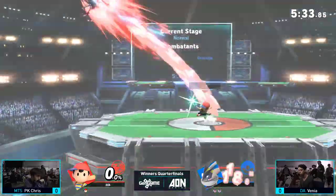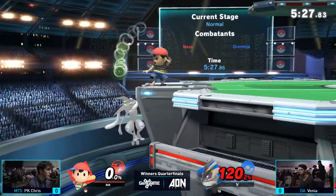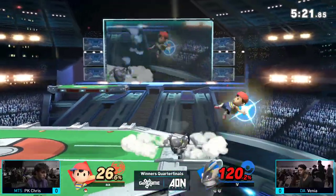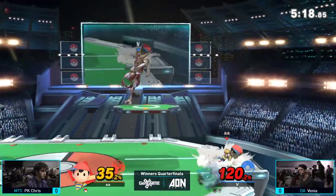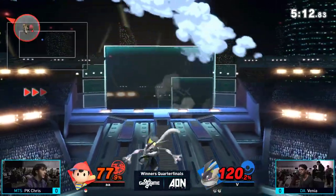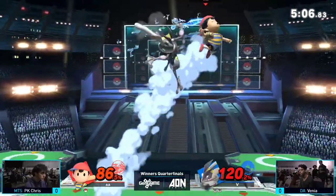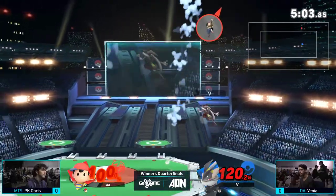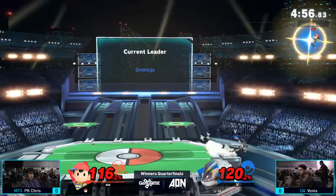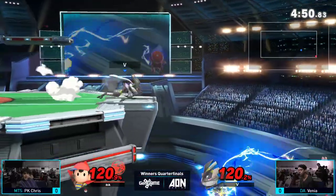Gets the PK fire — back throw, not enough to do it yet. Yo-yo time. You can see that Venya is trying to use Shadow Sneak to get around the yo-yo a little bit. It seems to be working out pretty well — because even if he doesn't get back, he's hopefully hitting Chris. At the very least, it's something that Chris has to respect. Just hitting him with all the aerials right now. Down air — doesn't get the fair follow-up but keeps him back up in the air. Chris started off with a little mashing; now Venya's returning the favor. All his resources at PK Thunder are out.